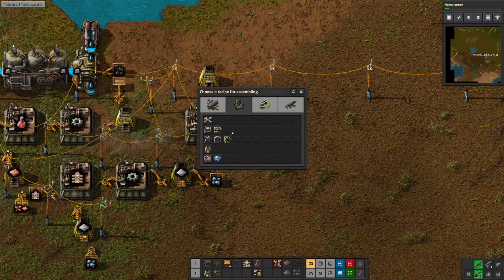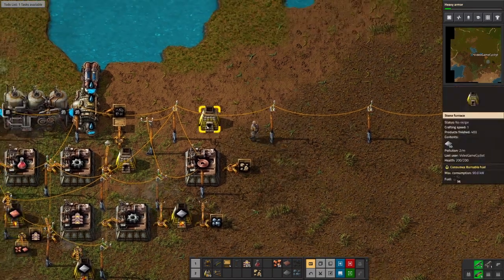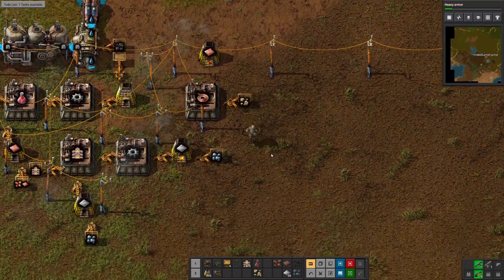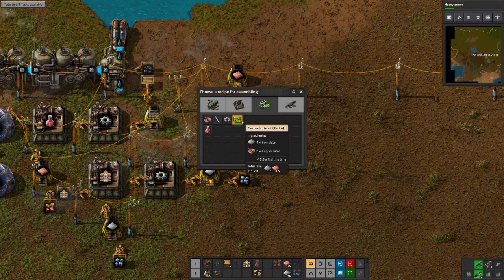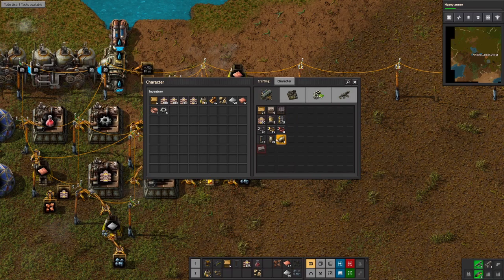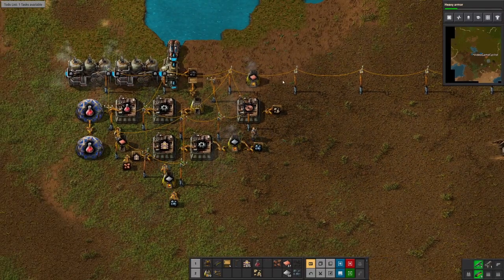Let's use our generic one here. For inserters, we need electronic circuits — we're going to need a bunch of cable. We have a copper smelter going? No, we don't. Let's put some copper ore in there and take those iron plates. We've got copper plates over here too. Copper cable and iron plates — let's take half. What else do we need for inserters? Iron gears.